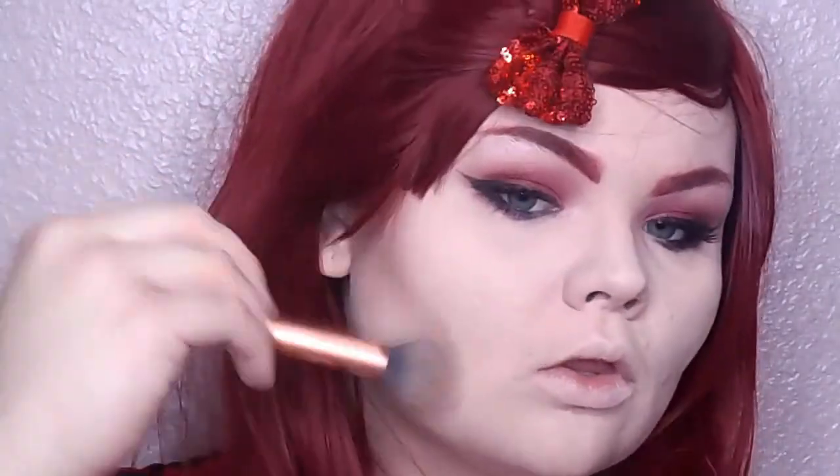To add some warmth to the face, take your bronzer and start applying this throughout the contours of your cheek, throughout your jawline and your forehead.